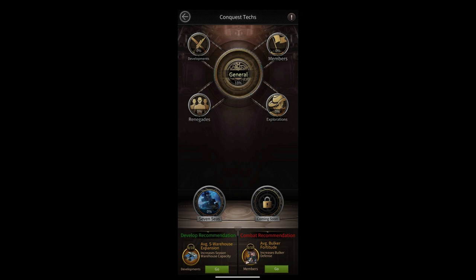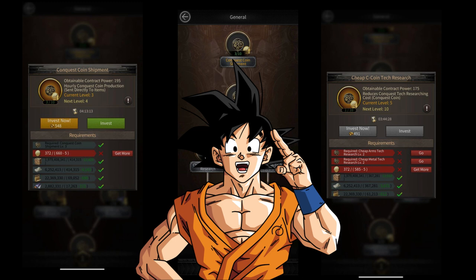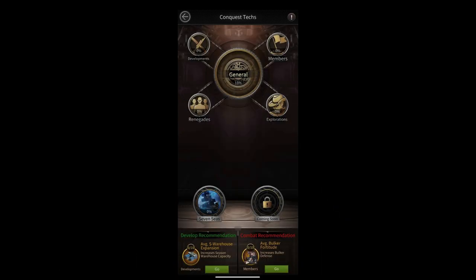To start increasing your stats, you need to invest in the General section first. I recommend you max the whole General section out, because in the General section you will get investments that increase the production of your Conquest Coins and also decrease the consumption of your Conquest Coins. So I really recommend maxing this whole General section out.